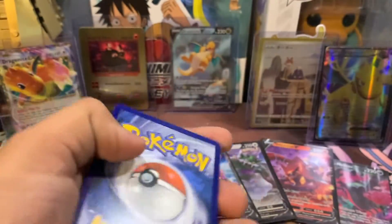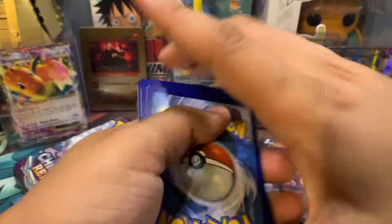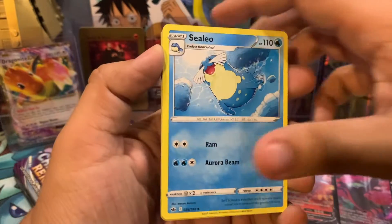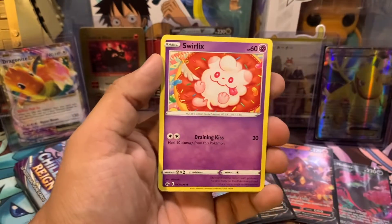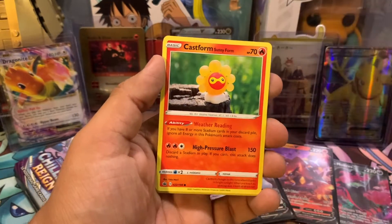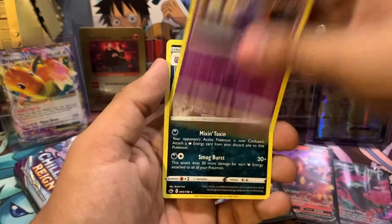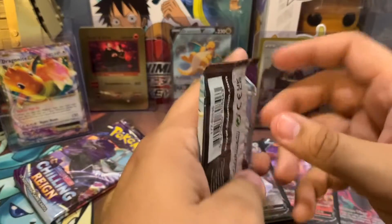Here's a code card. We got Lightning Energy. Doctor. Sealeo. Fire Resistant Gloves. Sworlix. Lapras. Castform Sunny Form. Galarian Slowpoke. Koffing. Shuppet. And a Weezing. Okay, let's go, let's go.